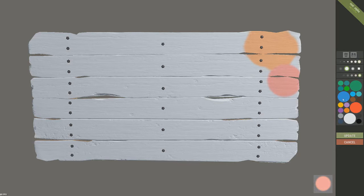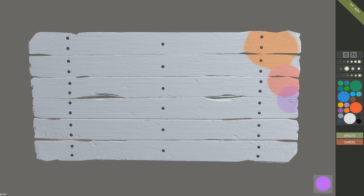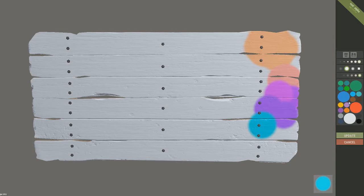And then in between here you get a variety of purples — just different colour purples in that spot. And in this one you get different colours of blue. So that's the colour blue spot.